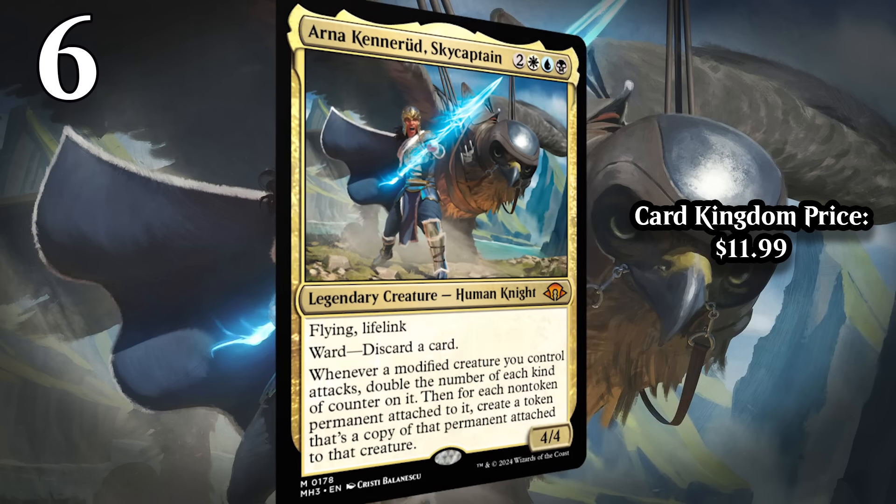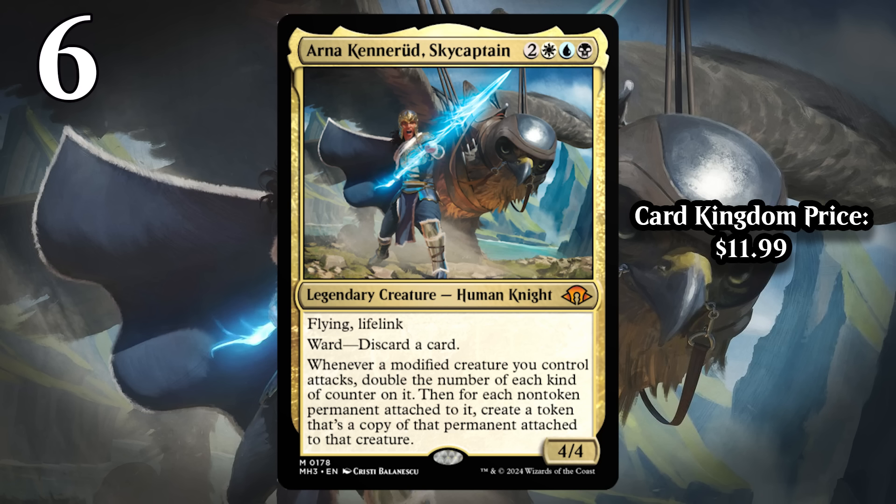At number 6, I've got Arna Kenarud, Sky Captain. Five mana, 4/4 flying lifelink — another really great starting point. And then it has ward: discard a card, meaning your opponent has to two-for-one themselves if they ever want to remove Arna Kenarud. That's the floor. The ceiling is a huge creature that makes the game get out of reach in a hurry as a result of having both flying and lifelink, which makes races pretty impossible — flying over and hitting your opponent creates an eight-point gap in life totals every time.